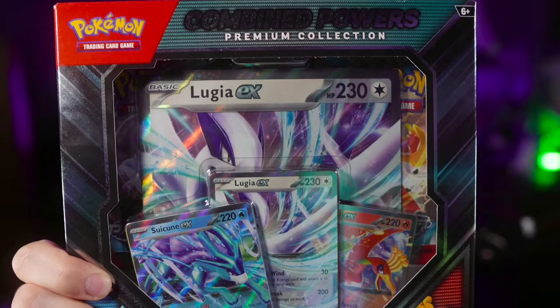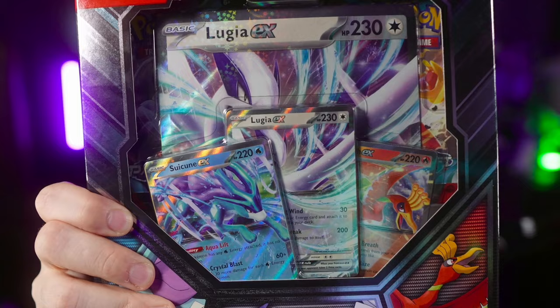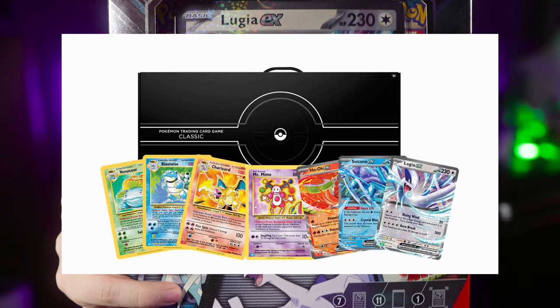This right here is the Combined Powers Premium Collection Box, which features a Jumbo Lugia EX, the regular size Lugia EX, a Suicune EX, and a Ho-Oh EX. All of these are featured in the Classic Collection Boxes that came out a little while ago.